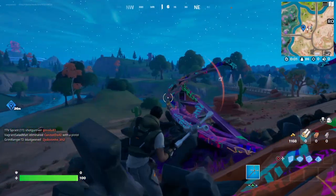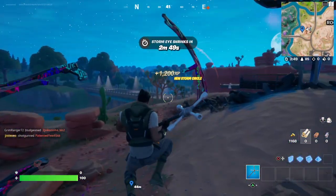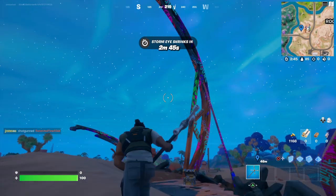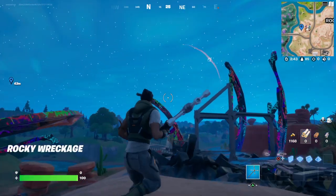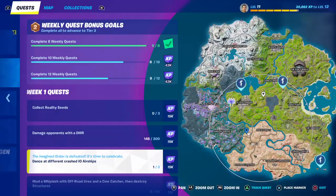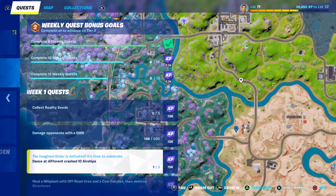Hello and welcome back to Fortnite. Today I'll be showing you how to dance at three different IO crashed spaceships. You're going to be looking for the remnants of a spaceship and you're going to dance. So that's the first one, and this one is located right here west of Rocky Reels.